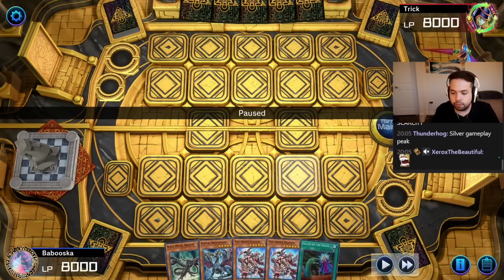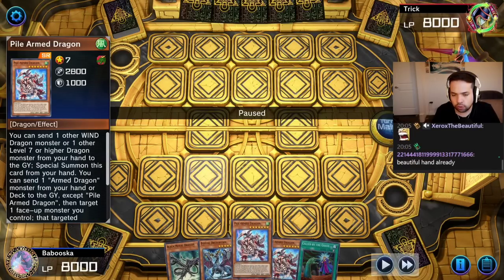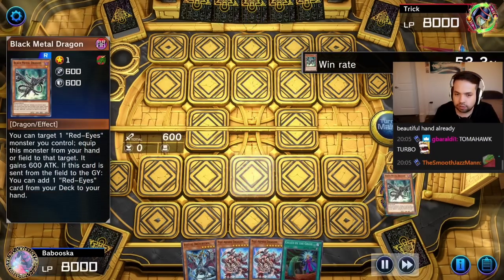We've got Babuska with dragons, I guess. Black Metal Dragon. Abyssal Druus Worm. And double Pile Armed. We're playing some of the armed dragons. Called by. 40 cards versus our opponent's 40.